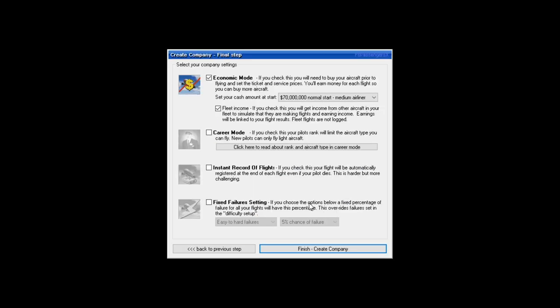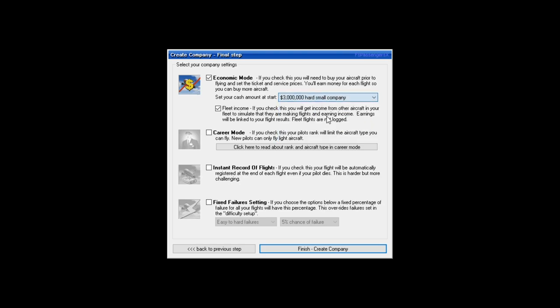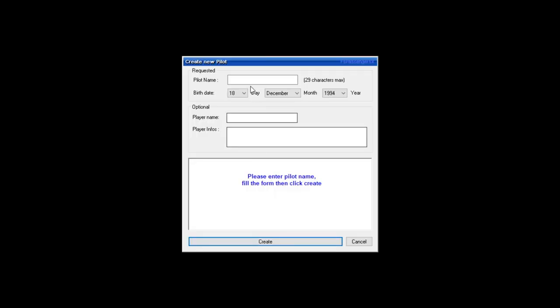This add-on brings a bit more realism. You can see here — this is our company. You can start off with a ridiculous amount of money but planes are not cheap. We're going to start with three million, which is very hard. We'll do career mode and set the failure settings to five percent, meaning five percent of our flights can fail. Now we need to create a new pilot.